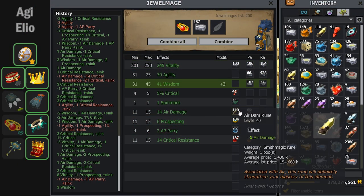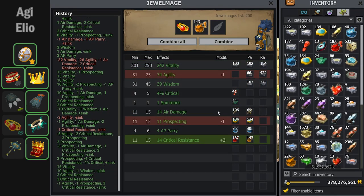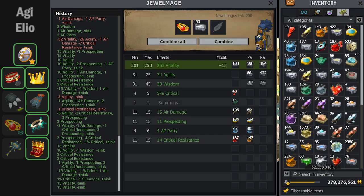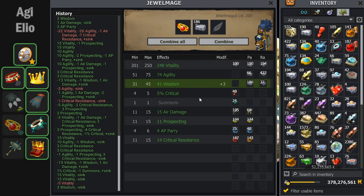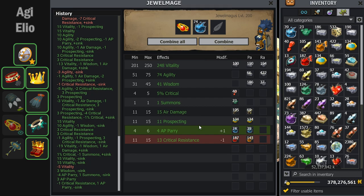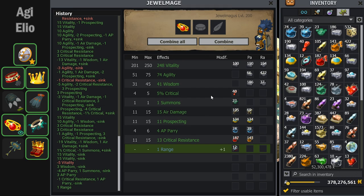I decided to put the range exomage on this Alistar ring because it only had a summon for sink, and it didn't already give a range, which a lot of my other items already did. The summons drops, and I fix up the stats trying to get them close to perfect before attempting the exomage. The summon does not critical success back, however the AP parry gets a crit. This is the 23rd try and it lands — very lucky — and we can move on to the next item.